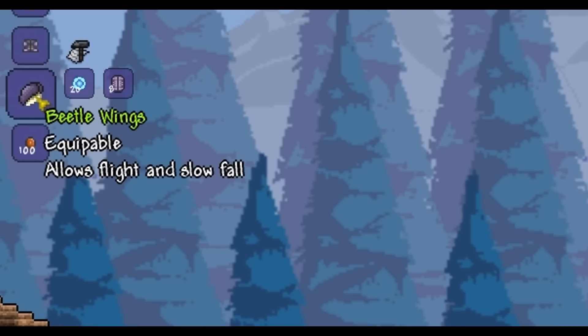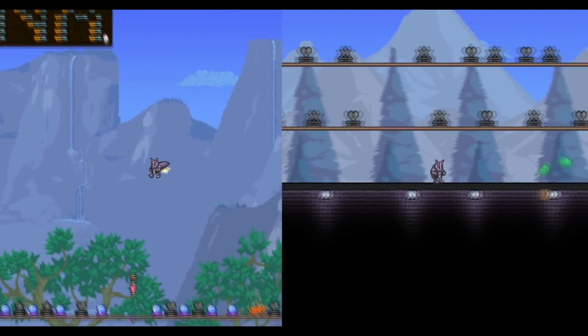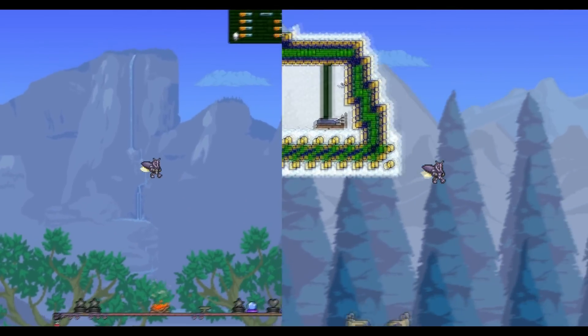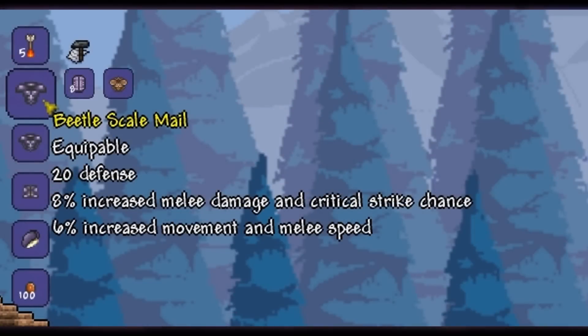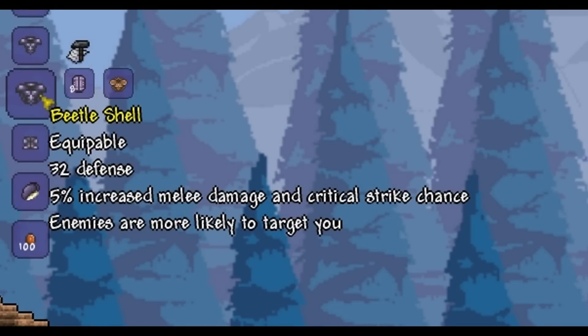For the wings you need 20 Souls of Flight along with eight beetle husks. By using the beetle scale mail instead of the shell you get a little bit more damage but lose some tankiness. Wearing the scale mail version gives 61 defense, while the beetle shell version gives 73 defense. The beetle scale mail has 8% increased melee damage, critical strike chance, 6% increased movement speed and melee speed. The beetle shell only has 5% increased melee damage and critical strike chance, but enemies are more likely to target you.